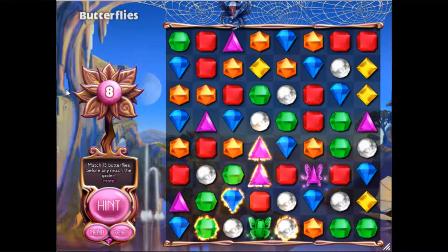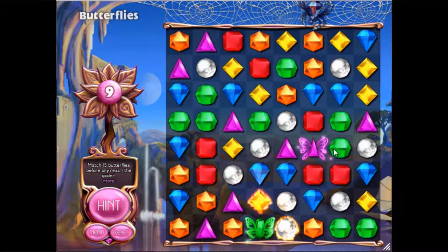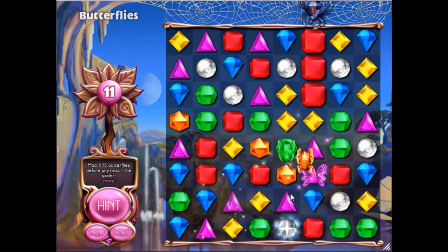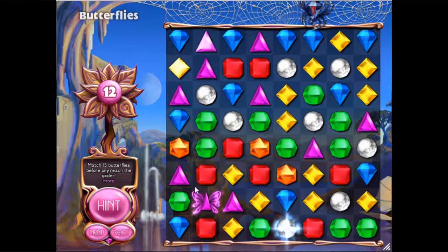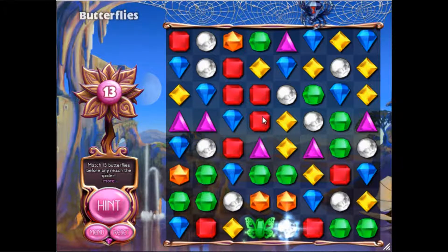How many butterflies do we have freed? I forgot to mention this — this flower thingy will tell you how many butterflies are freed. And sometimes there will be a hint of the quest in case you need to know what you're doing again. They kind of expect you to go, like, what the heck am I doing again? Star gem — now we got something. Do not be afraid to use hints. They don't help that much, but they will do sometimes.